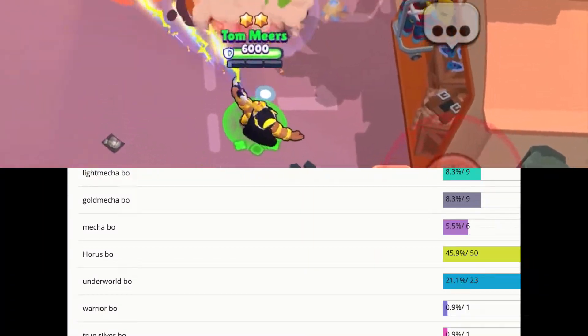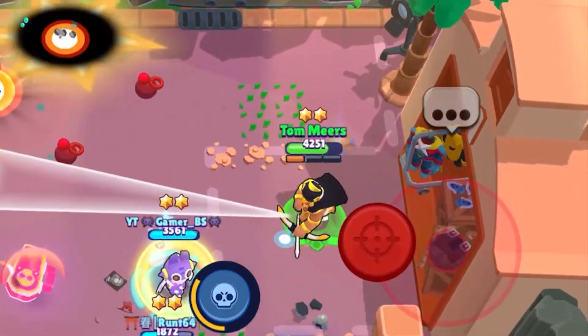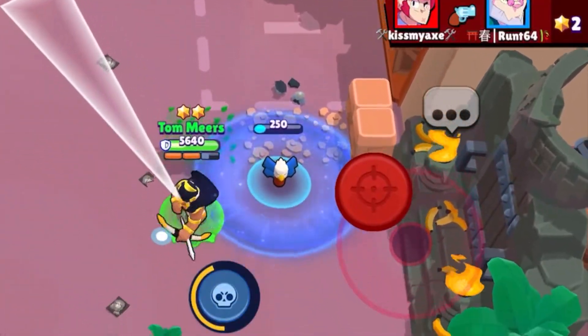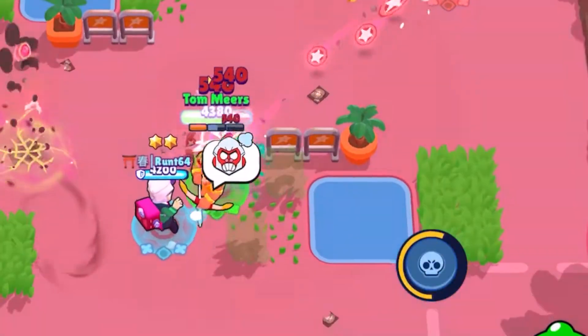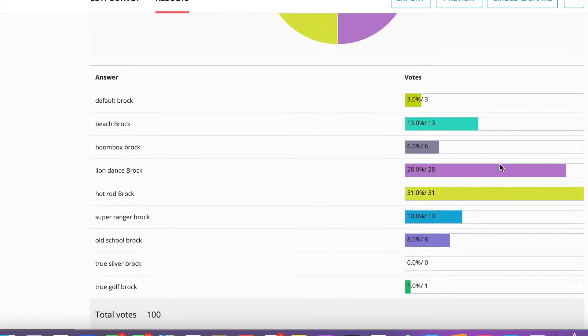Bo is one of my favorite skins in Brawl Stars. I love the shot animations and the skin overall — you can see the cape flying in the wind, and the mine animations are probably the best part. Bo does have a lot of skins, but this one won by a wide margin.